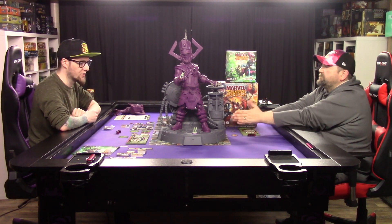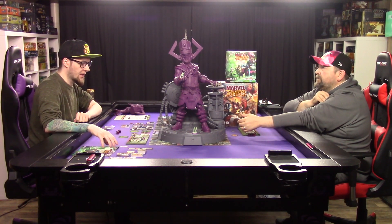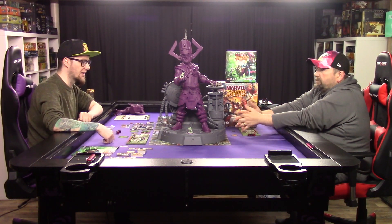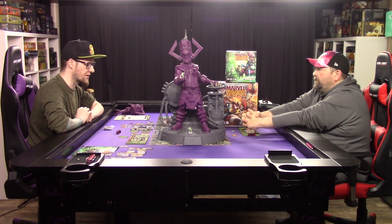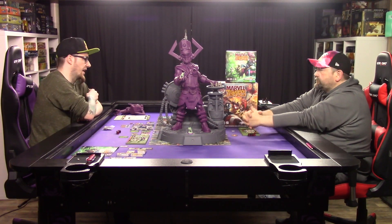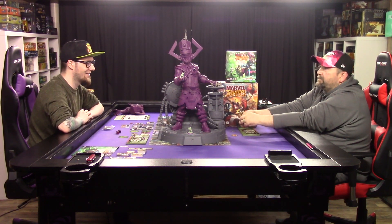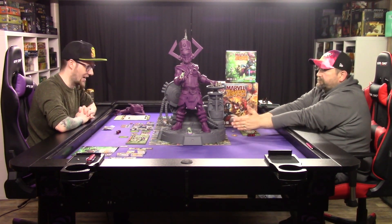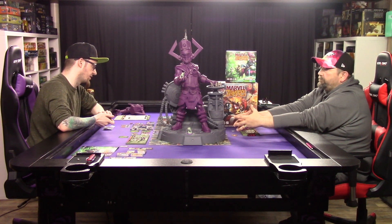Galactus has a force field you have to get rid of before you can attack the locations, but you don't have to be on a specific part of him to attack a specific location. Thematically it doesn't make complete sense — Captain America doing a melee attack to hit the head from the base — but it makes it streamlined. You do take damage just for being on the base, but having your character on him just looks so cool. The first time I moved onto the spot I realized just how tiny I was compared to him.